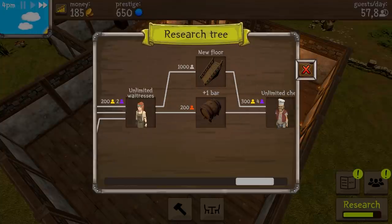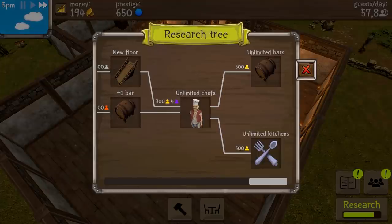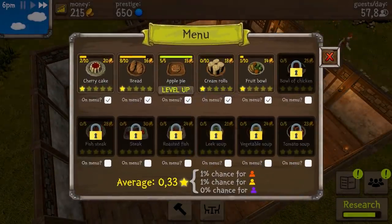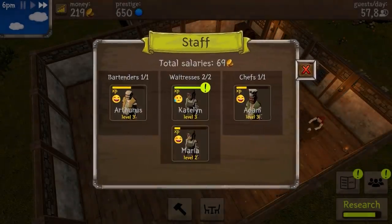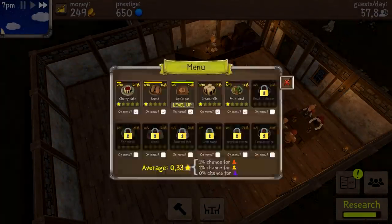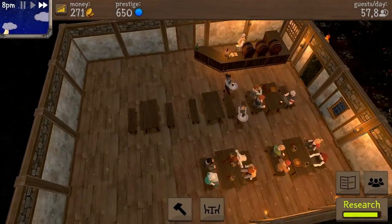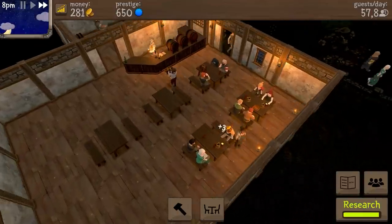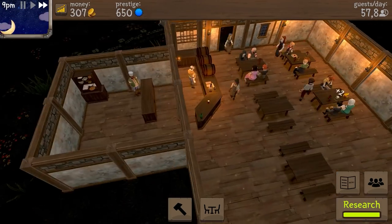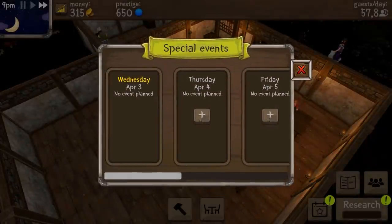Unlimited waitresses, new floor, another floor - that's amazing. Another bar, unlimited chairs, unlimited bars, unlimited chickens - okay, kitchens. Cream rolls are going to level up. Caitlin can get a level up, and another apple pie. Our research is almost done. It's actually not even that busy still - we have two waitresses now, maybe it's going faster because we have two. What's that? A special event!